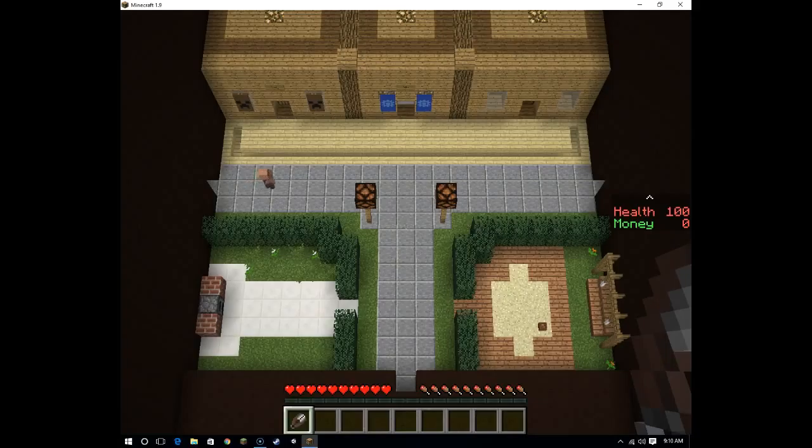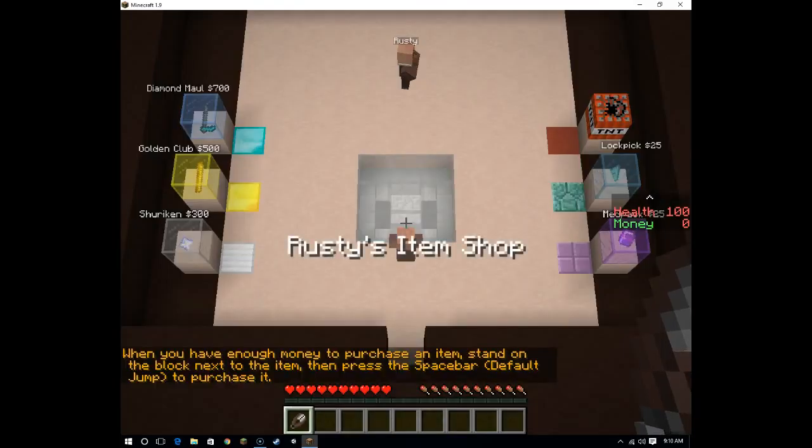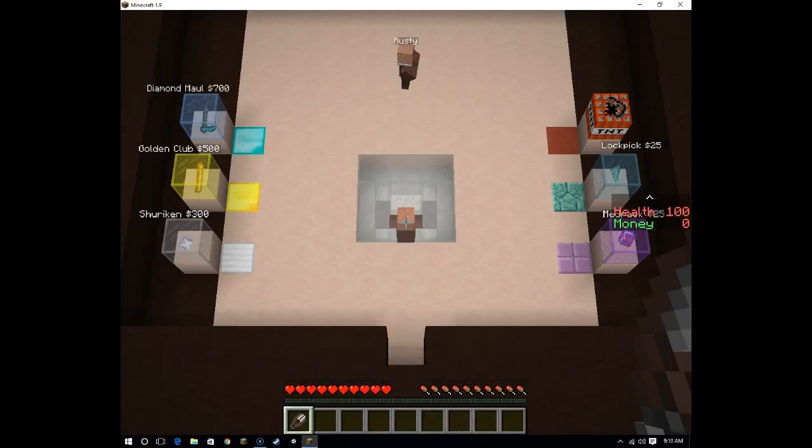Let's see. As you can see on the right-hand corner, I have 100 health and zero money. Rusty's Item Shop: when you have enough money to purchase an item, stand on the block next to the item then press the spacebar to purchase it. We've got a shuriken for 300, a golden cup for 500, a diamond mall for 700, TNT which looks like it's not for sale, a lockpick for 25, and a med pack for 25 as well.